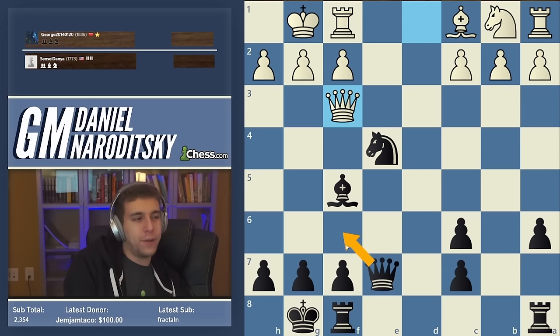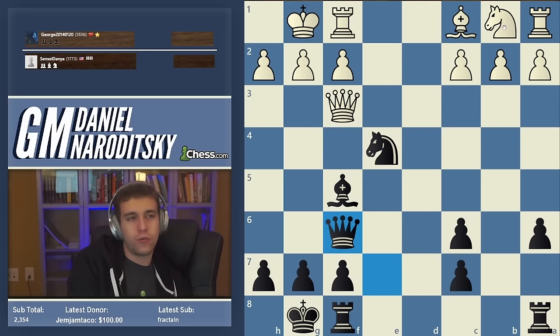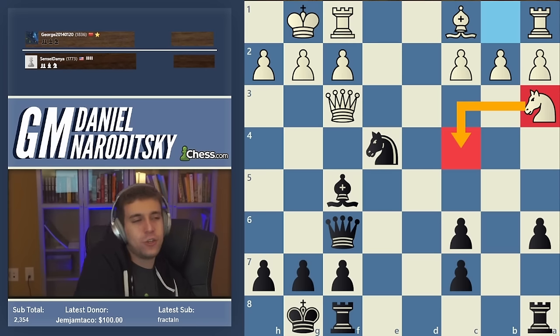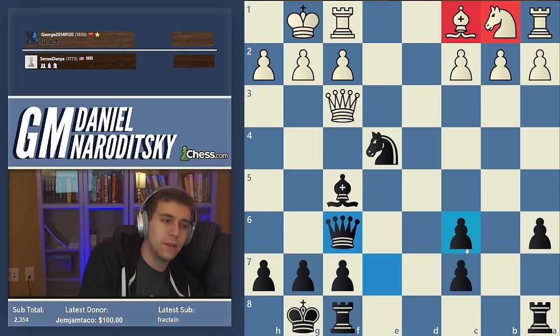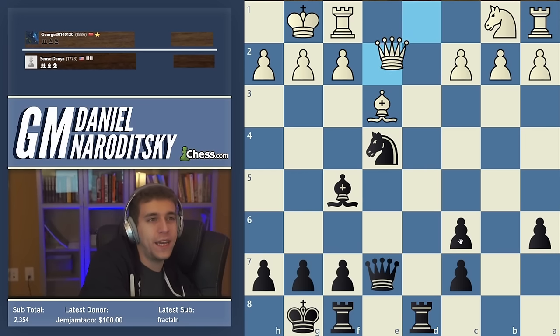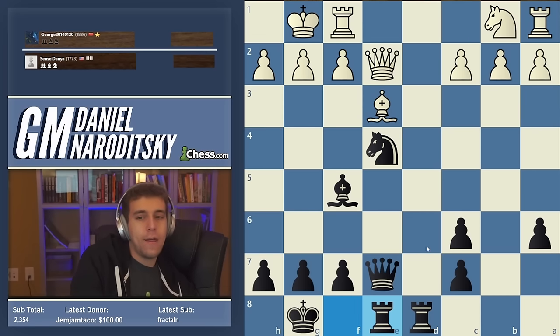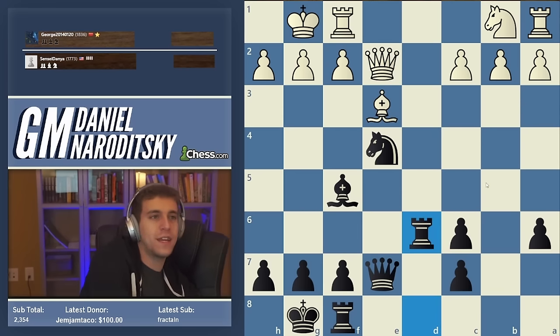The position after bishop c6, bc is completely equal. According to the opening explorer, queen f3 is the most popular and more active move. Now black can play queen f6 or bishop g6 - queen f6 is the main move and a draw with liquidation is very likely. Knight a3 is the most popular, probably going to c4 with the knight. It's an equal position - black's got more active pieces but white's got the better structure. As white, the priority is to develop the minor pieces and then at some point to target black's weak pawns, though they're not that easy to target.